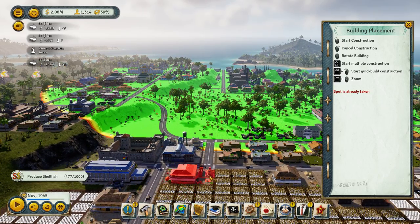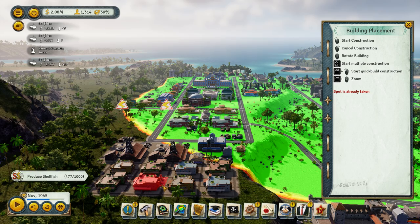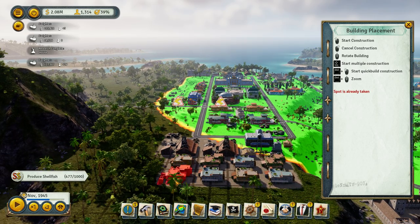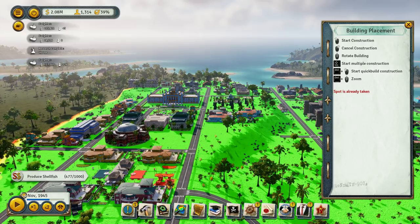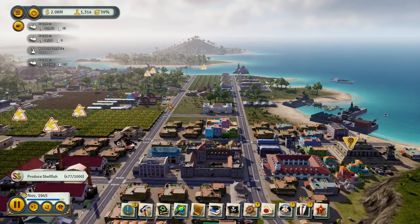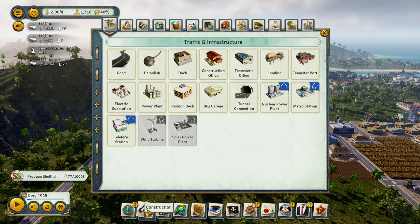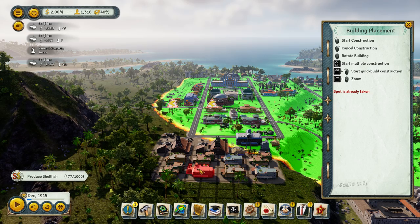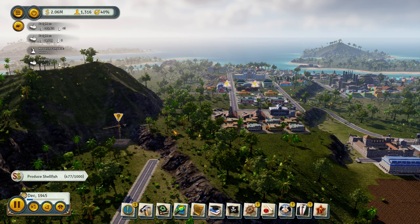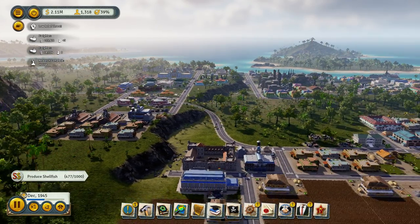Can I put one in somewhere over here, in front of one of these mines maybe? I'm gonna quick-build you. There you go. Everything has power? No. I need a substation over here. I'm gonna build that right there. I'm gonna quick-build you. Okay, that's coal mines.